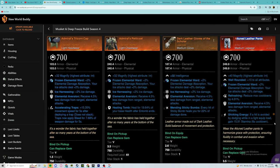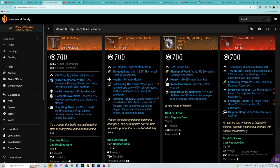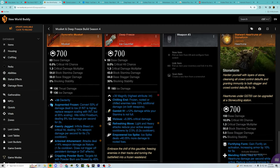For the Attune leather pants, just perk trickling energy on them — you can use these with pretty much any build. For the boots, the Admiral's Peg with Ice Harnessing, Elemental Aversion, and Unending Thaw. For the amulet, it's the Corrupt Progenitor Amulet with Health, Refreshing Recovery, and Stamina Recovery. The ring we're using is Hardy, Keen, Invigorated Punishment for max Ice Spike damage — that's the Champion's Ring from your PvP track. For the earring, Endless Thirst with Regenerating as the third perk.